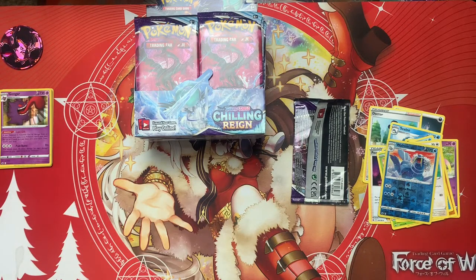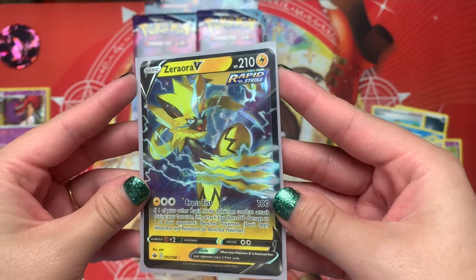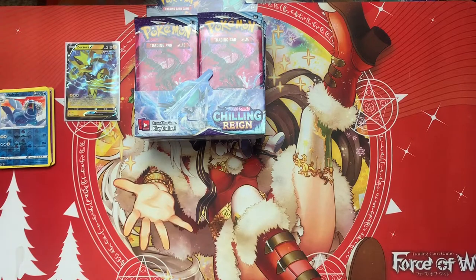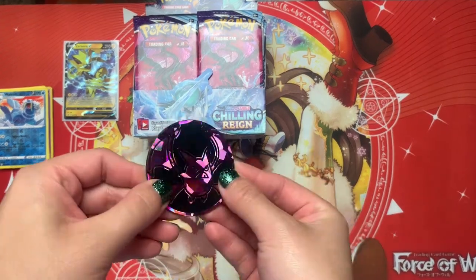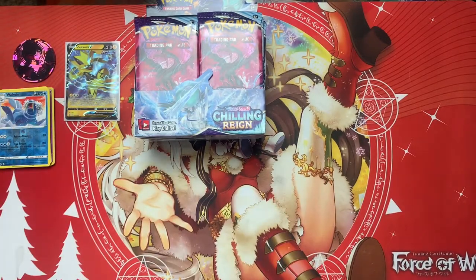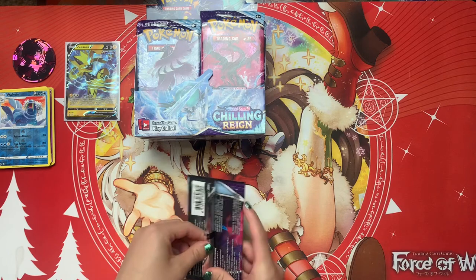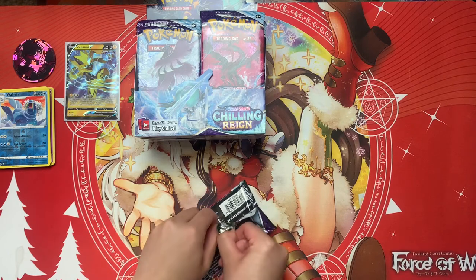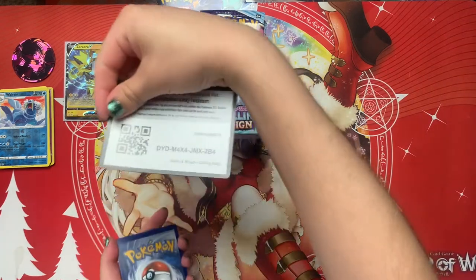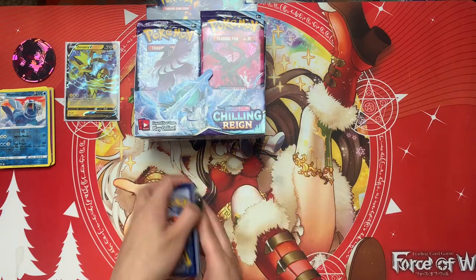That's our second pack we just pulled. I'm gonna do one more closer up. Gorgeous! We forgot to mention this — our lucky Crobat coin is bringing us luck today. He's gonna be right there cheering us on. Both Moltres packs. How are you guys doing with your pulls? Definitely leave a comment down below. See if you guys got any of your dream cards. I know there's a lot of good cards in this set, very excited about that.